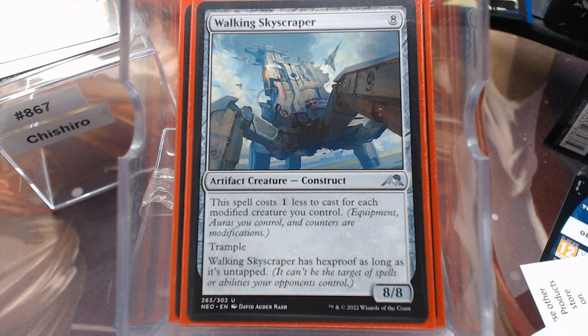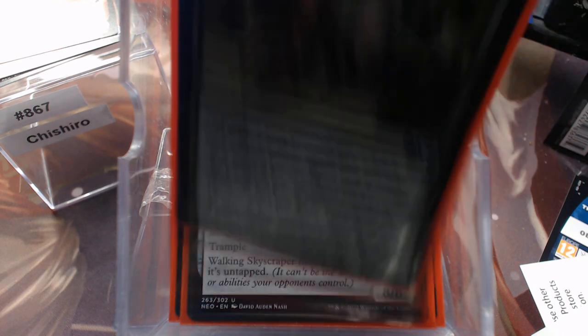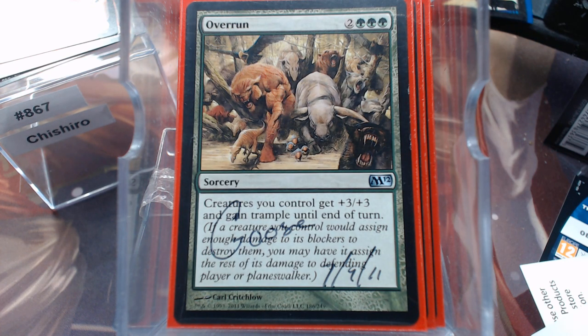And then lastly we have Walking Skyscraper, which I can envision being free, because it costs one less for each modified creature you control. And it's hexproof as long as it's untapped, with Trample — an 8/8. I'll take it. And since we are going wide, we do have Overrun — this one is autographed by a man named Goose. Love you, Goose. Thank you very much.